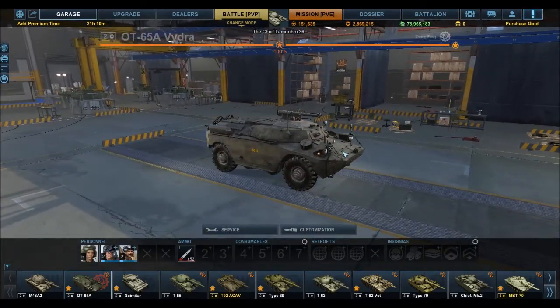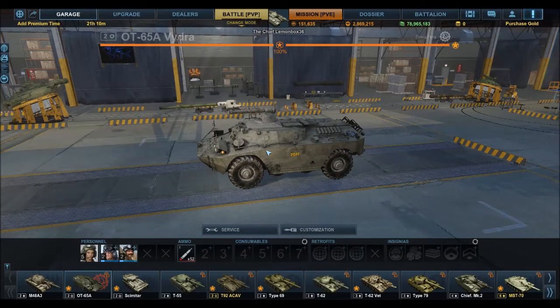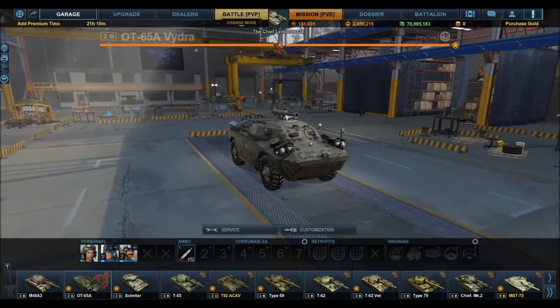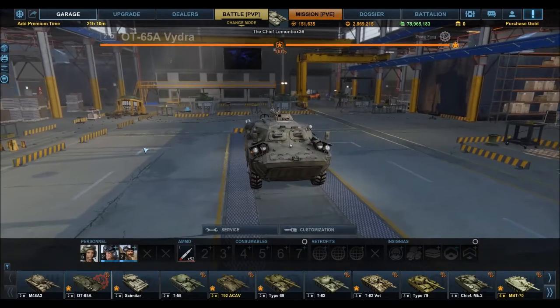I'm really hoping they add more similar vehicles to this tree, because I find the OT-65A a lot of fun to play with. It's very small, very light, very fast. Its armour's not worth anything, obviously, because it is just an armoured car. But the positioning of this gun basically means you only have to poke that tiny little bit out from behind rocks or other cover, take a shot, and there's very little of your vehicle they can see to shoot back at.